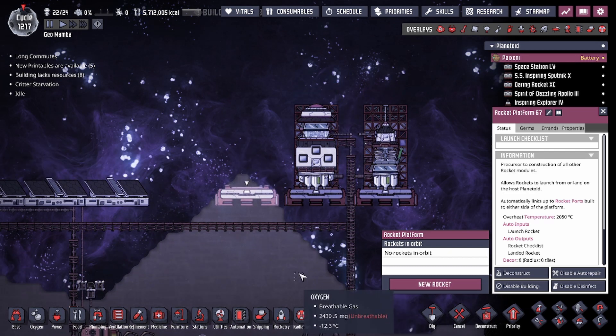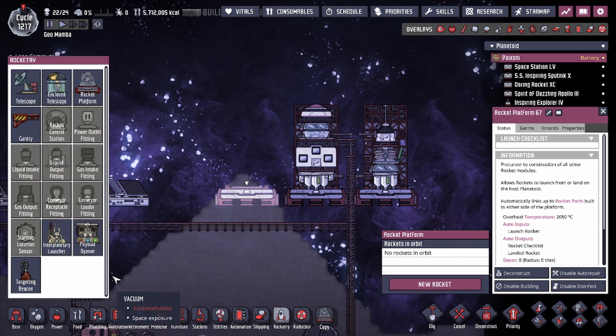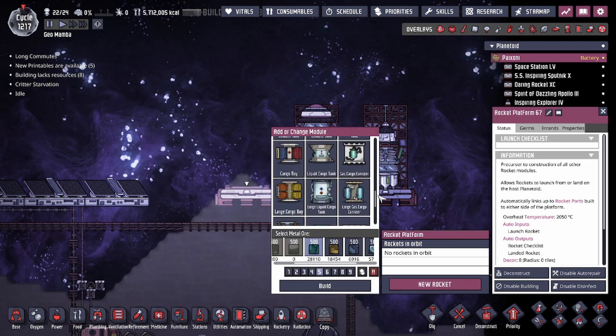If you guys research a lot of the tech for engines and modules, you might be wondering why it doesn't show up in your rocketry tab. That's because it's only going to show up on your rocket platform when you click on building a new rocket — all your engines are going to be here along with all the modules that you'll be able to choose from.